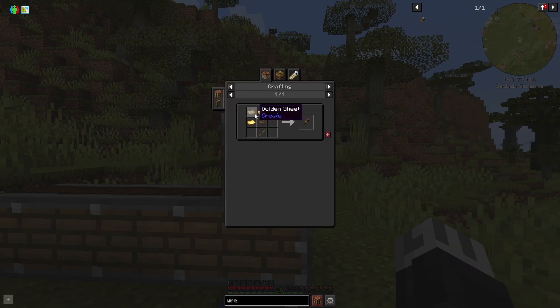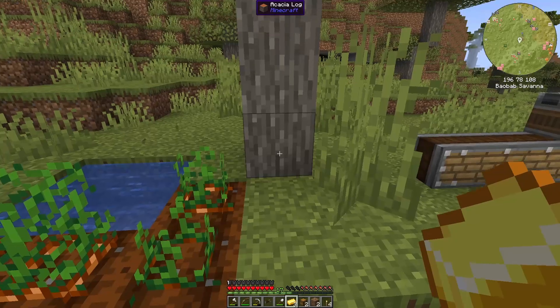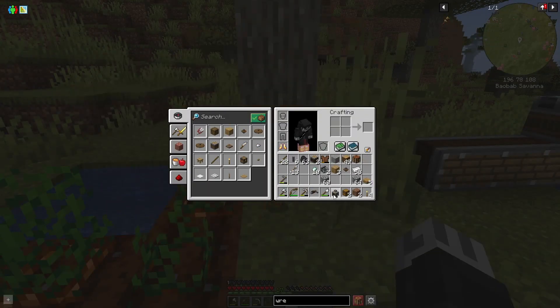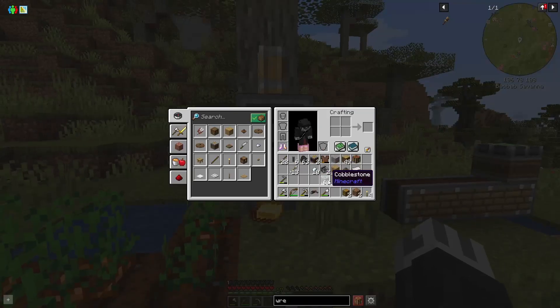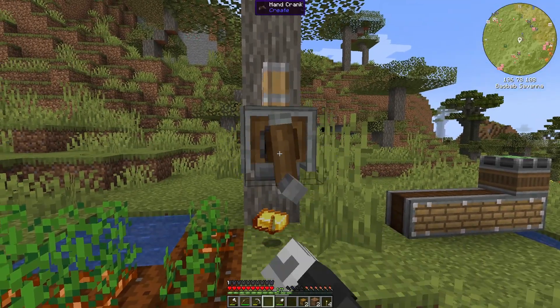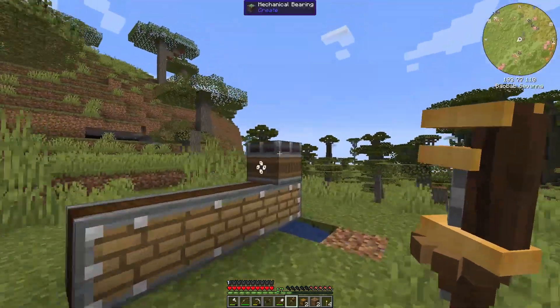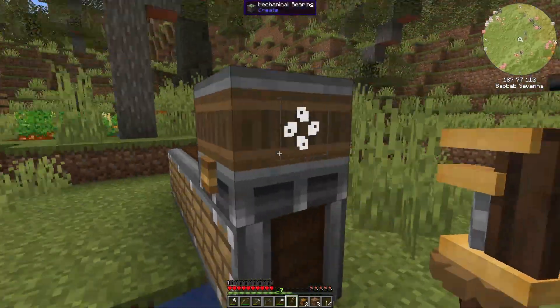We need a wrench to rotate components — for that we need gold sheets, a cogwheel, and a stick. We have a little bit of gold; let's splurge on this. A wrench is a useful tool for kinetic contraptions — used to rotate, dismantle, and configure components. Let's use the mechanical press to make the gold sheets: throw the gold in, press it — bam, wrench! Now we can rotate the bearing the right way.